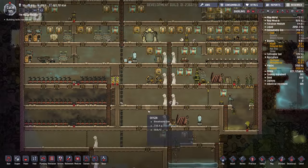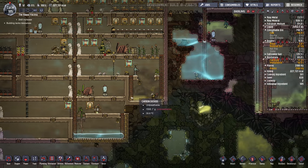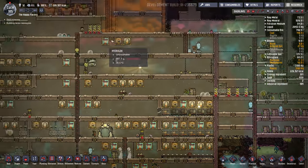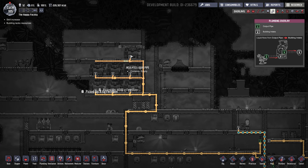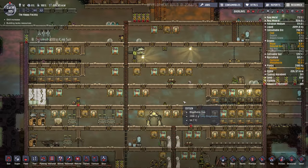I've moved some power around so that it's a bit more balanced. What I want to do in this episode — oh yeah, we're running out of polluted water, which is kind of funny. We're running out of it there and here, just from using it at these fertilizer makers. So these are actually going to not produce at full output because we don't have enough polluted water. I've never actually had that problem before.